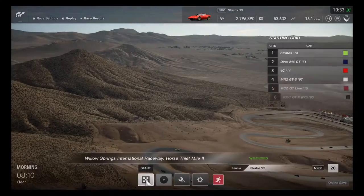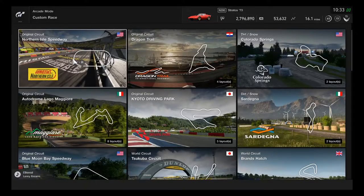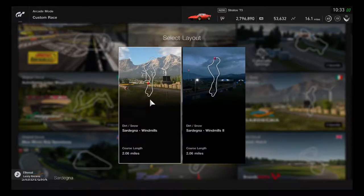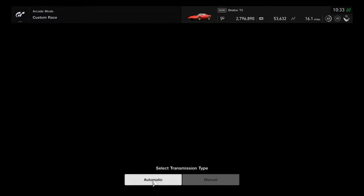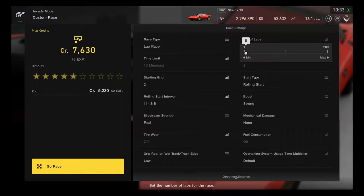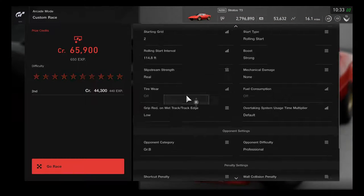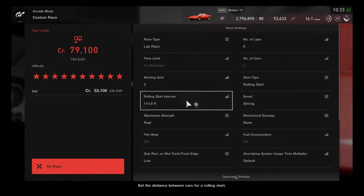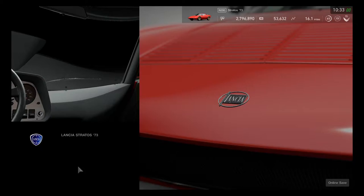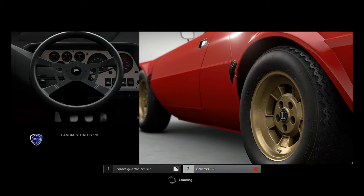It's time for the last round — the dirt challenge. Time to challenge the Audi Group C rally car on Sardegna Windmills. Hopefully excited for the Stratos to get ready for an all-out rally race — five to six laps to get started. The Sport Quattro S1 versus Lancia Stratos rally car race is about to begin.